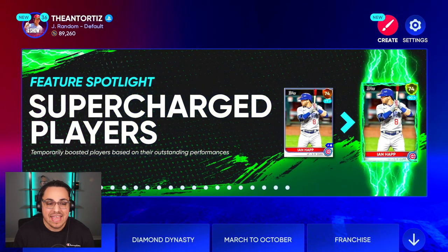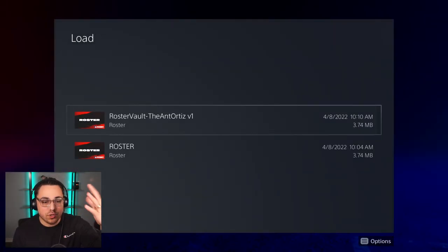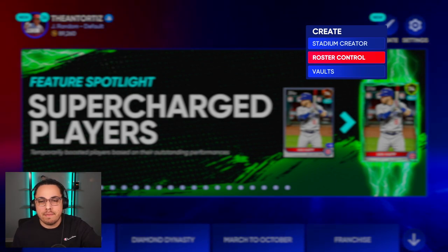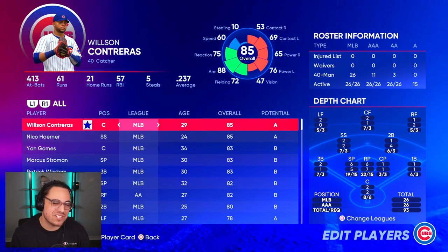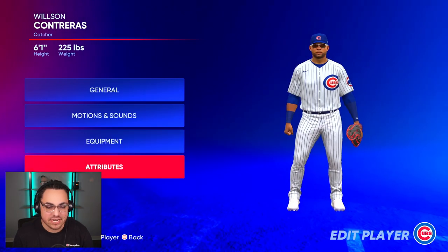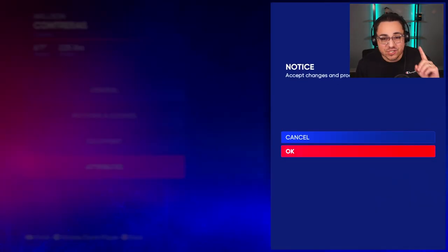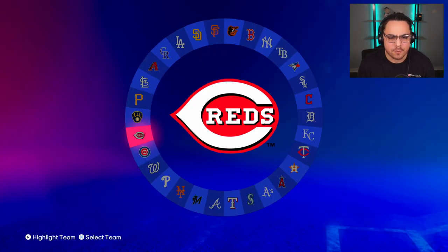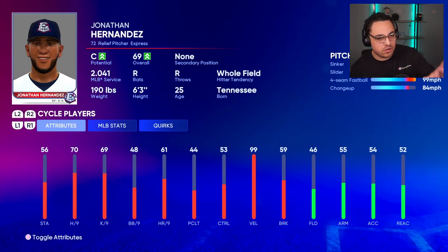To download it, search 'antortese v1,' download it, and save it — you can overwrite an old roster or save it as a new one. If you go into the roster and don't like a couple of things, load that saved roster, go to Roster Control, hit Edit Player, and go to whoever you want. Say you want to change Wilson Contreras's potential or boost his contact — you can edit any attribute. When you're done editing a player, always make sure you hit Finish and then Accept Changes and Proceed.